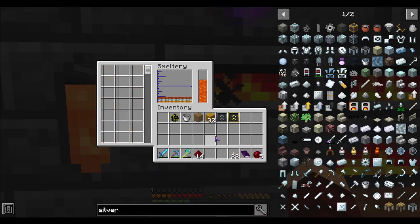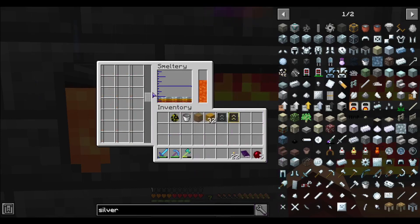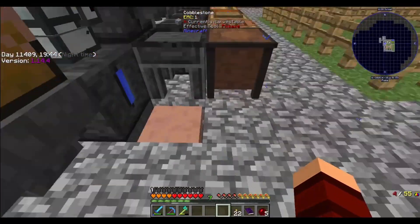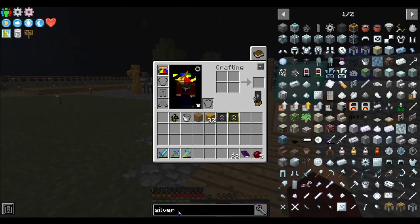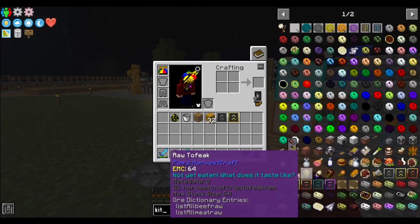Put some of this in, put some of that in. What have we got? The stuff is working — we got copper and some more redstone. Let's build up. Alright, is this still going? Let's see what is the last thing we needed. Let's just go up.